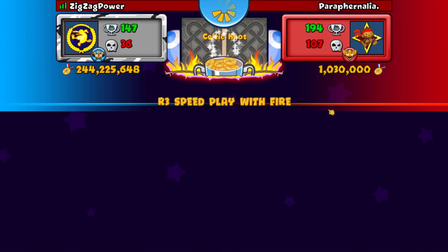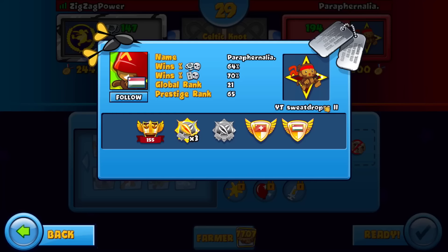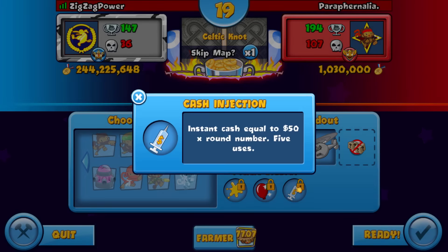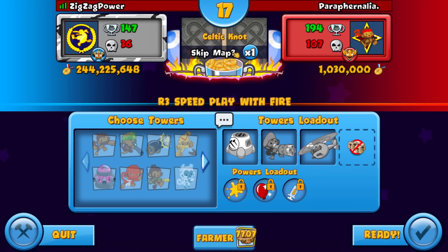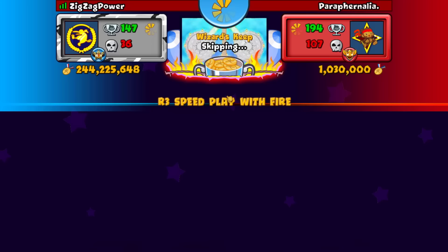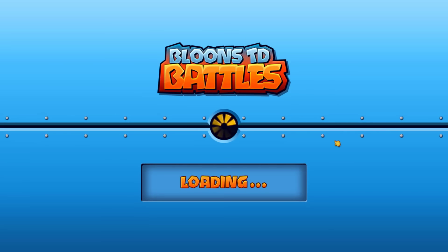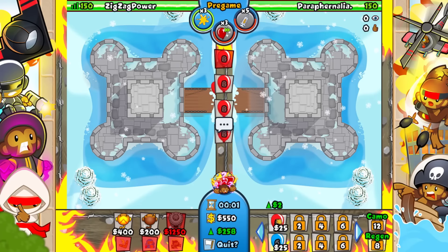"Paraphernalia" — I don't know what that means, is that a word? Another sweat grinder — Global 21, Force C65. We got Cash Injection, which is something. Yeah, he didn't want to play that either — it would be kind of tough. Honestly I'll play this one, I will definitely play this one.